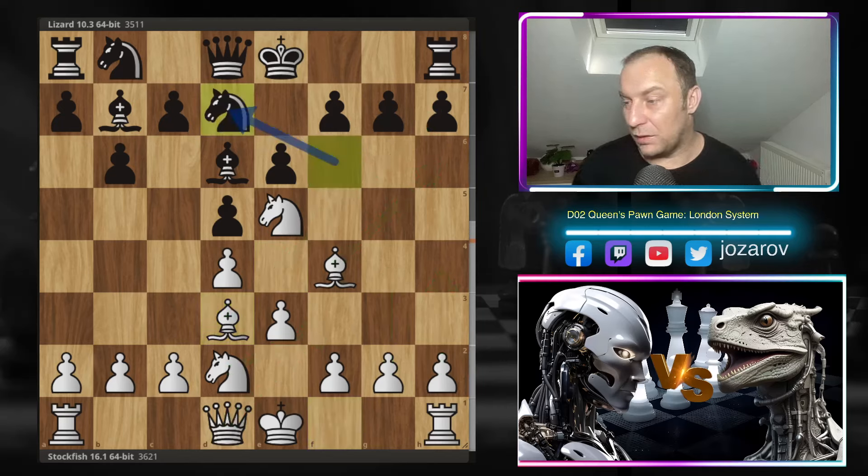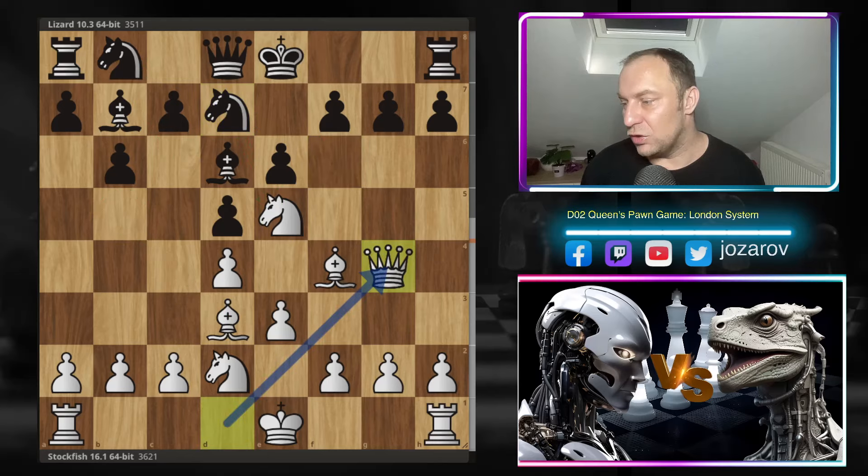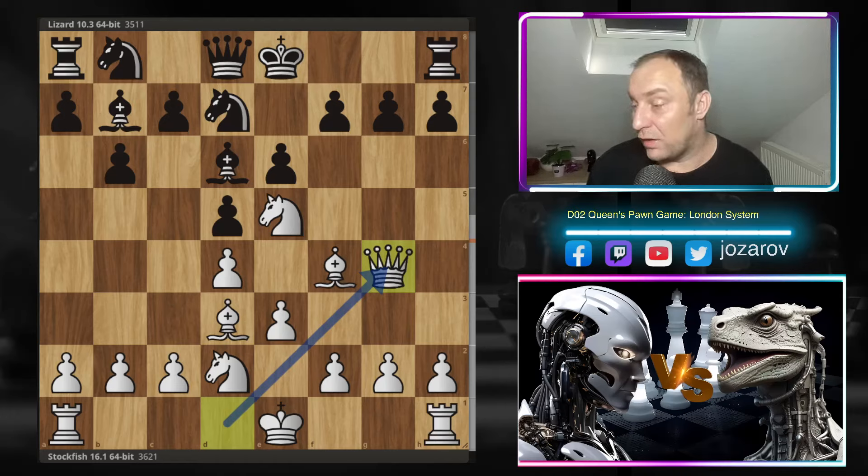After bishop to d3, we have knight from d7, competing against the knight on e5 in a different way, keeping options for potential bishop to b5, then c6 with the knight covering the c6 square. We have queen to g4. Watching the database, we're following an amazing game by Vidit Santosh Gujrathi against Shakhriyar Mamedyarov — believe it or not, Mamedyarov won with the Black pieces in the exact same position. A playable line for Black, although White has much better piece activity.